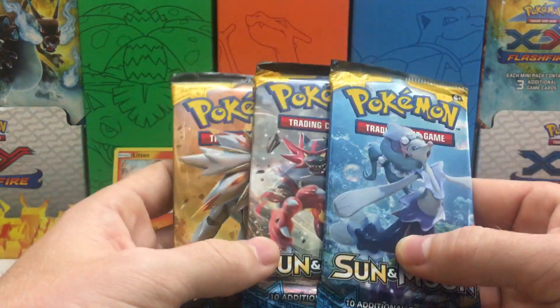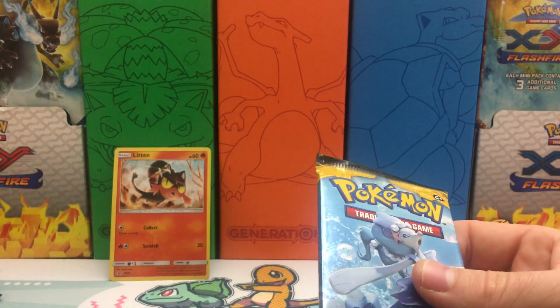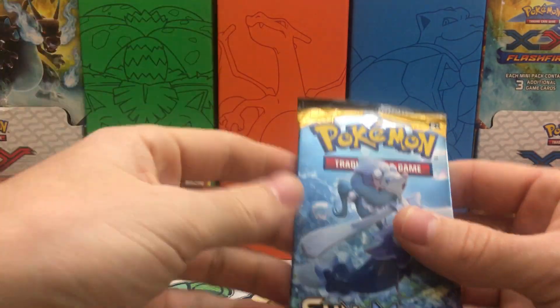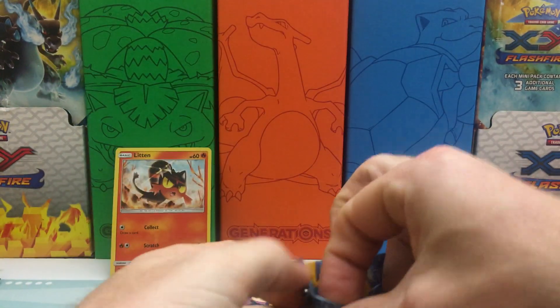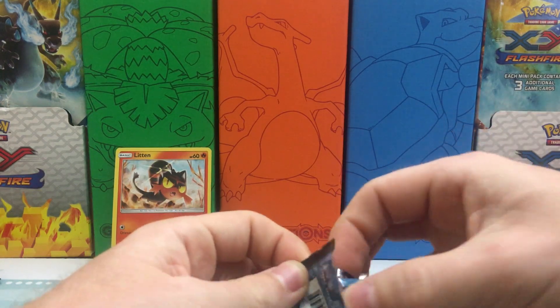And then we have our 3 packs of Sun and Moon. I know I hate on Pikachu a lot — don't beat me up for it, but I would like some different coins. I mean, there's nothing wrong with that. Seems like everything we get has a Pikachu coin.